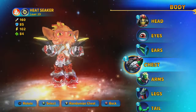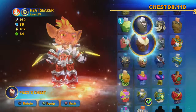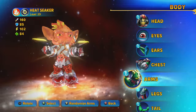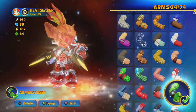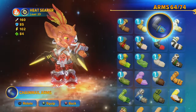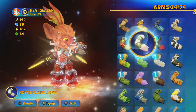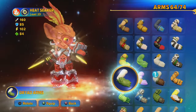They're all pretty cool. We've got arms next. There's some new arms — I've got 64 out of 74, so 10 more to get in there. I like those black and red ones, they're pretty cool.